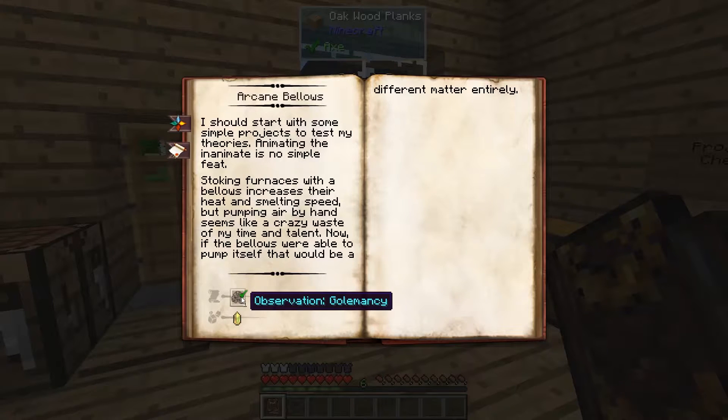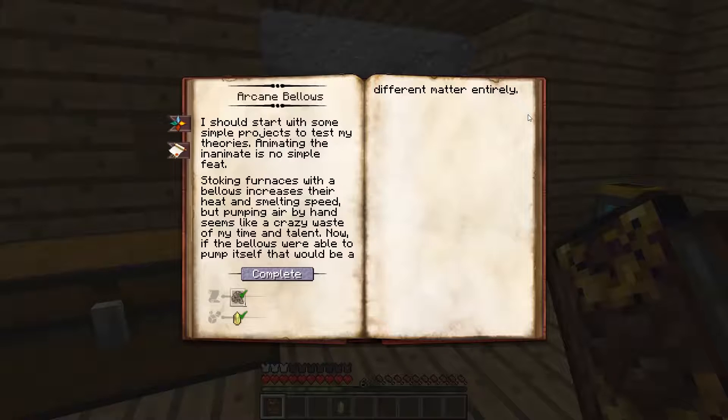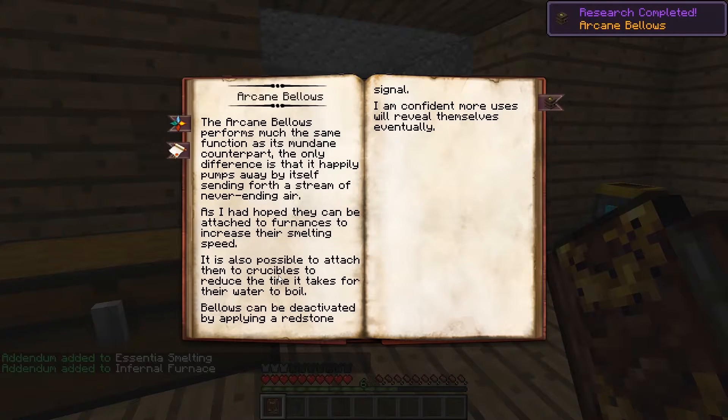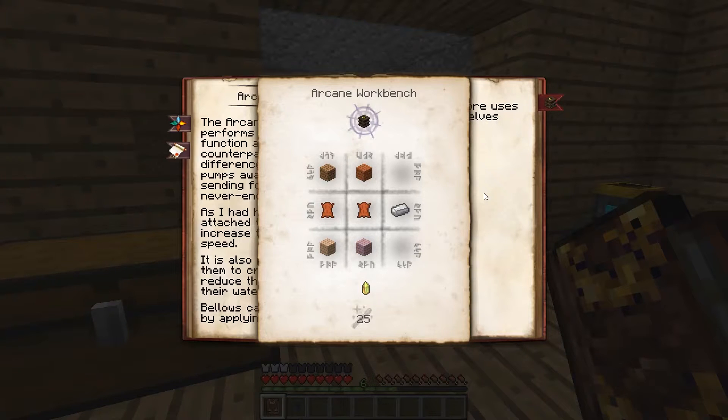We'll need an observation in Golemancy and an Air Vis crystal. Let's go get our Vis crystal. Now that we have that, we can make Arcane Bellows. Arcane Bellows allow you to heat up furnaces and other things quicker.